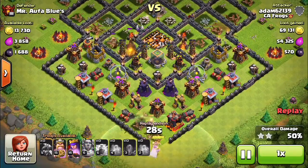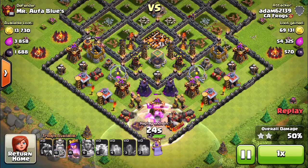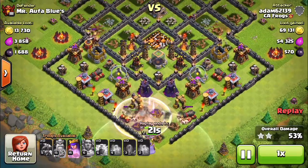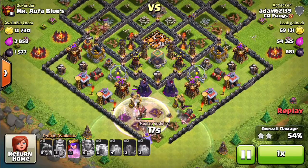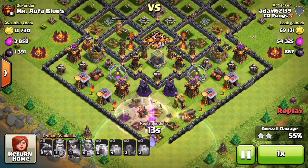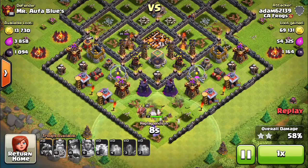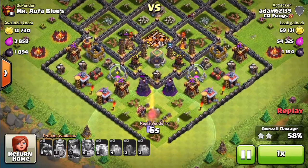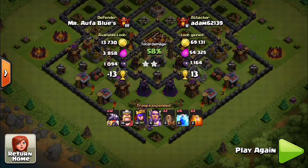I'll try to use the Grand Warden's ability early and try to catch both the king and the queen inside it. At this point I've got my two stars so I could end the battle, but I'm just going to play it out to see how high I can get the percentage. I recommend having the Grand Warden on ground following your heroes, not on air following your dragons.